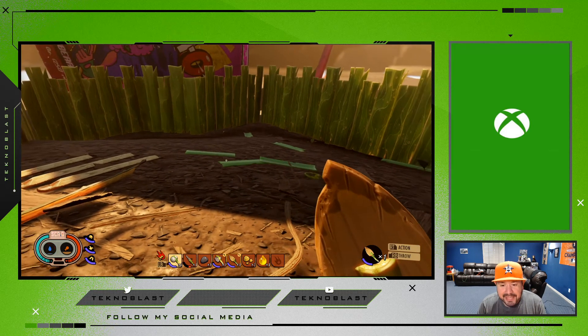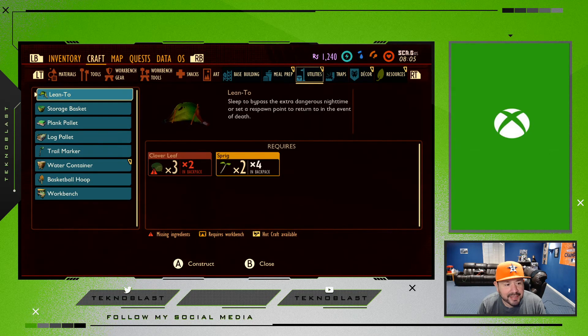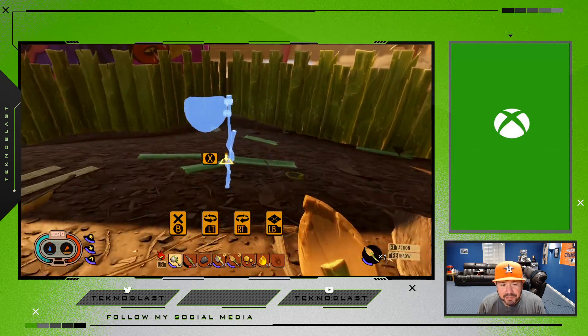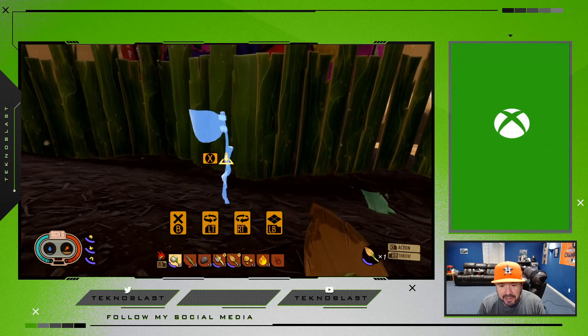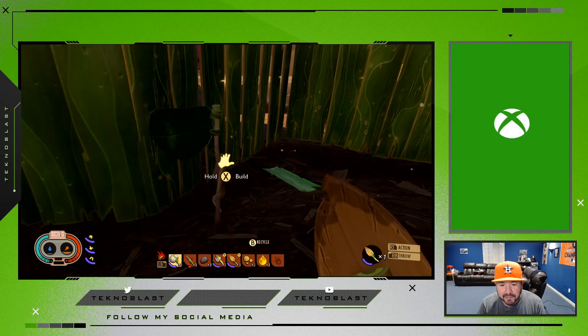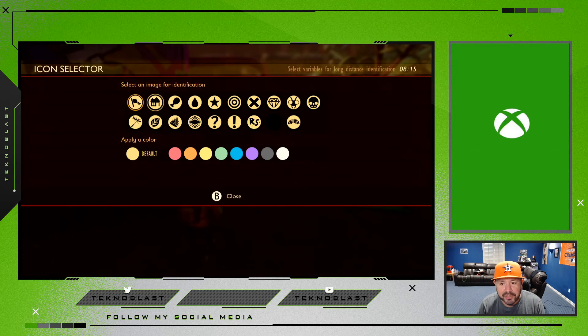You can build this little beacon thing — I'll show you — it's under Utilities and it's called the Trail Marker. You want to construct one of these and just post it somewhere out of the way near your base.